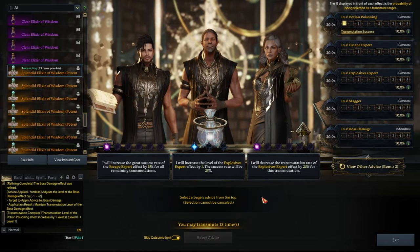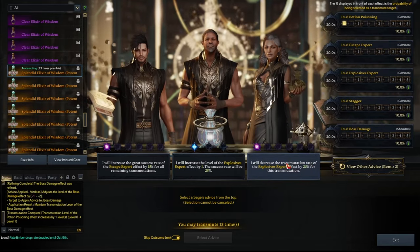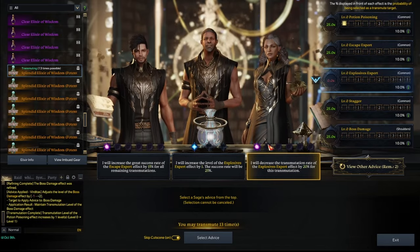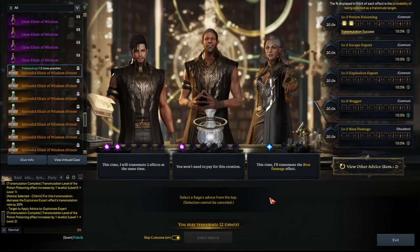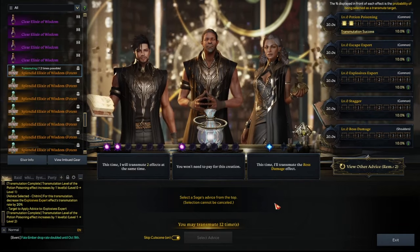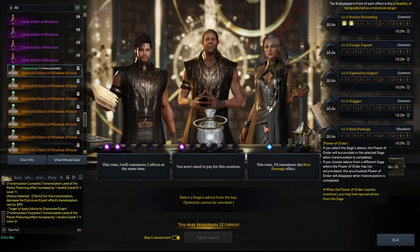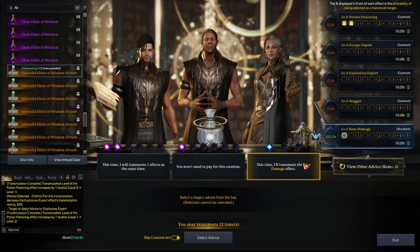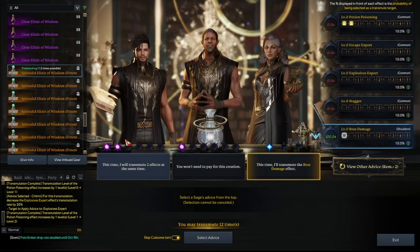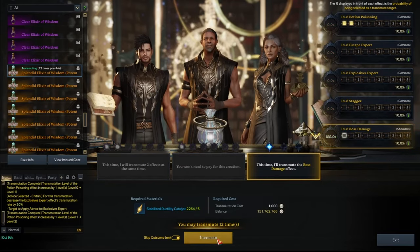This one, I want to change from blue to purple. And you normally want to stack grandma because her chaos options are dog crap. And because this option is pretty good, I'm just going to go for that one. It looks like potion poisoning is getting some love. But now I have to decide, do I want boss damage or transmit two effects at the same time? This is difficult. So for now, I'm just going to do boss damage because I do need boss damage.